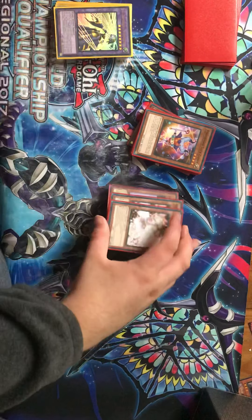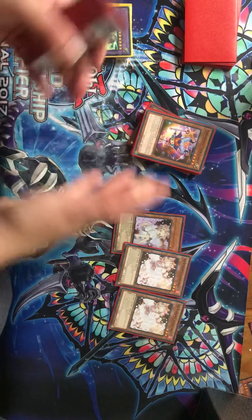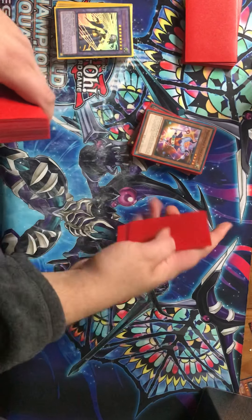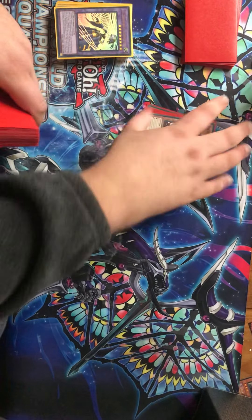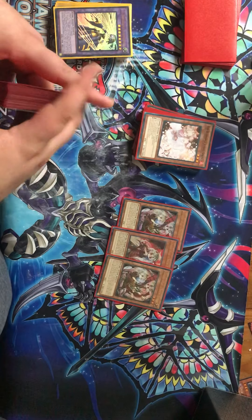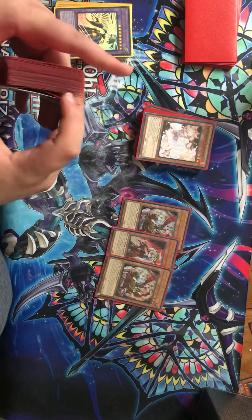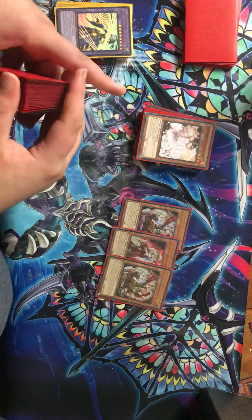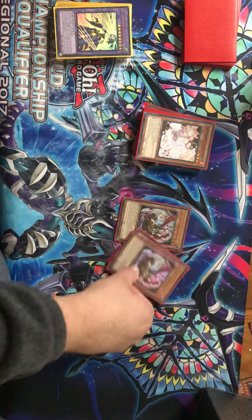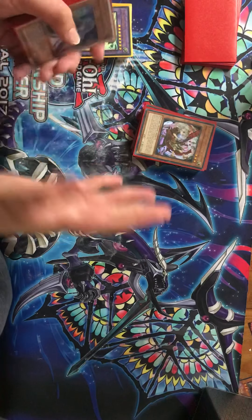For hand traps, we're on three Ash Blossom. Hand traps aren't the best this format, but in this deck you kind of have to run them in case you go second. Three Ghost Ogre — I find this card hurts rogue decks more than anything, and this deck struggles against most things honestly. Ghost Ogre is a good card and it comes up a lot. Plus it's a Light for El Shaddoll Fusion, so it's not usually dead in hand.